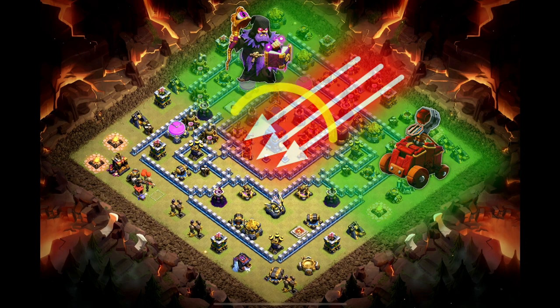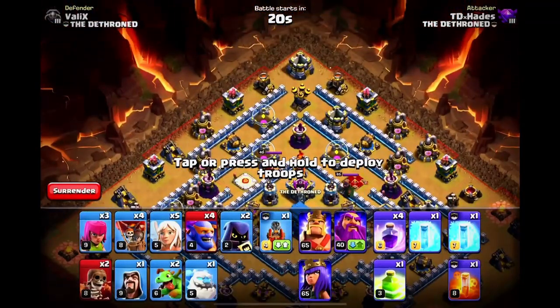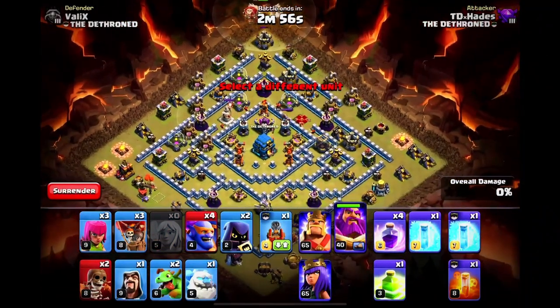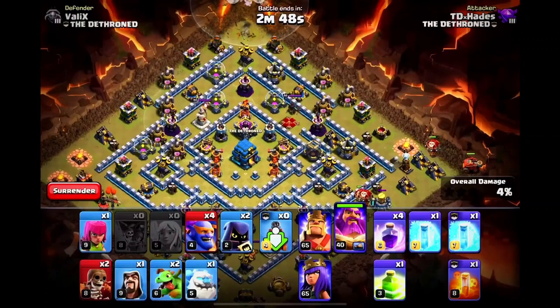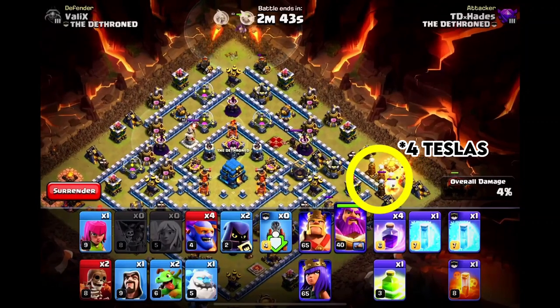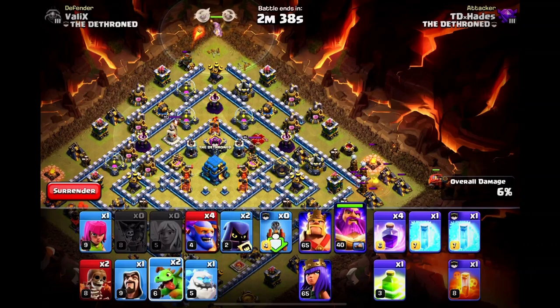From there, we can use a jump spell to access the back end. Let's deploy our Grand Warden at 12 o'clock, backed up by the healers, and as always a scout balloon to check for air mines. We need to destroy this mortar at 4 o'clock before using our Flame Flinger. Now you see why it's always worth it using a balloon in front of the siege machine — we just exposed three hidden Teslas. I know I'm narrating the same steps over and over, but that's the best way to learn it. You will memorize all the key steps by the end of this video.